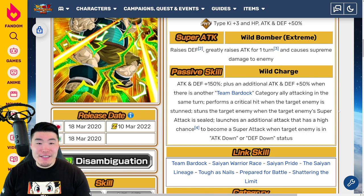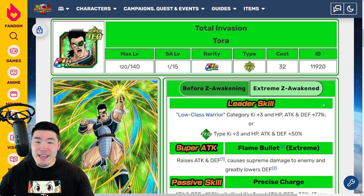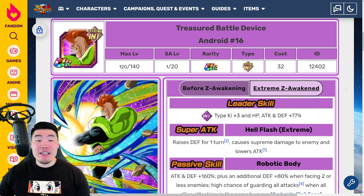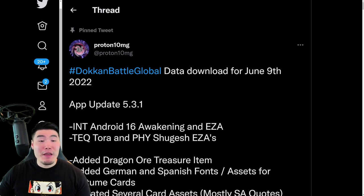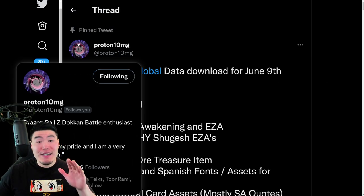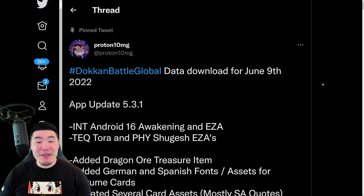And there you go — that is the Fizz Shugesh, that is the Tektora, and that is the INT Android 16, all of them getting Extreme Z Awakenings within the next 24 hours or so on Global. That is your data download, guys. Once again, a big shoutout to Proton10MG — thank you so much for posting the assets and making these data download updates possible. Make sure you guys go follow him.